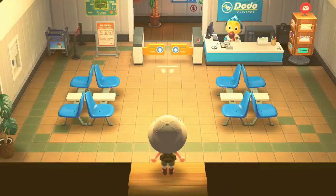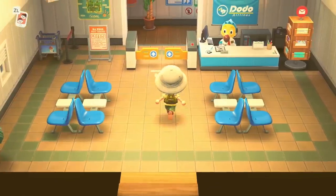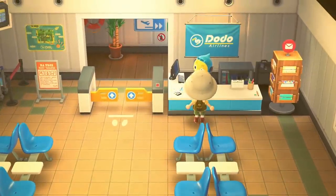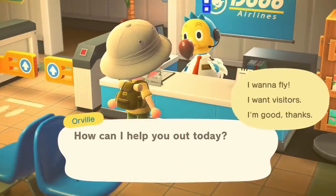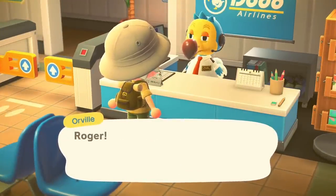I always think it's a good idea to take some fruit just in case there's no fruit on the island, as you are going to need energy to get rid of the stones. After that, just head in to speak to Orville and let yourself go to a mystery island with a Nook Miles ticket — hopefully you'll get something you can use.